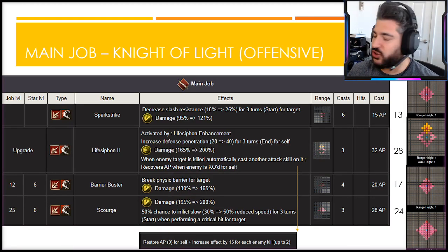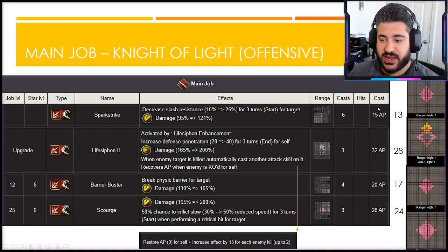Looking at the main job offensive abilities, there's a lot to like. Spark Strike, her main ability, is a slash imperil of 25 for three turns. Her master ability reduces the cost of all abilities by 15%, so the listed 15 AP cost is really 13. Life Siphon 2 is also exceptionally good — a missile scaling attack that further increases her defense penetration by another 40 for three turns, with great range and a very wide AOE. When you kill an enemy, you regenerate 15 AP per kill, up to two.